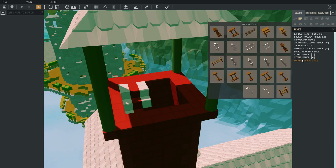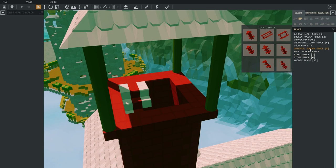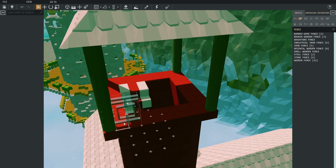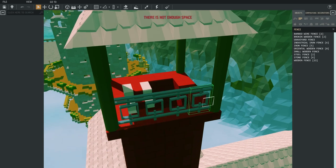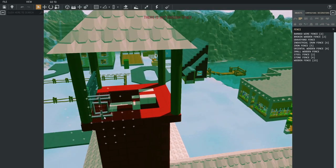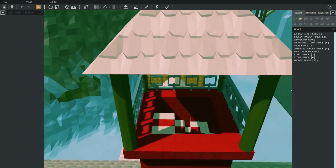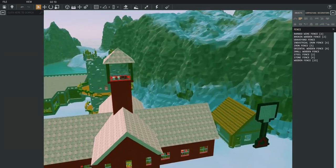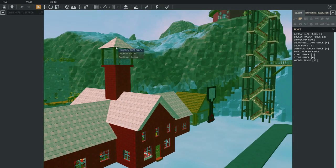Do we want wooden fence, do we want stone fence - give it a little bit of detail? We don't want oriental, don't want iron or anything - although iron might actually work. I might give it a nice little shape. Good - it was iron. Why not, a little bit of different material. I didn't know where I was for a second.